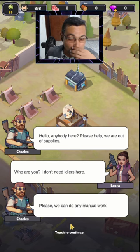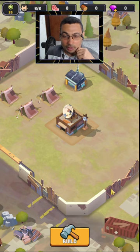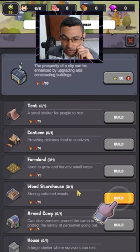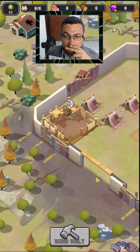'Please, we can do any manual work.' 'Then go cut down some trees first. The camp needs to be strengthened. Build a wood storehouse.' Okay, let's build a wood storehouse, let's do it.